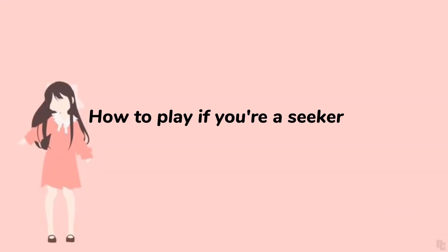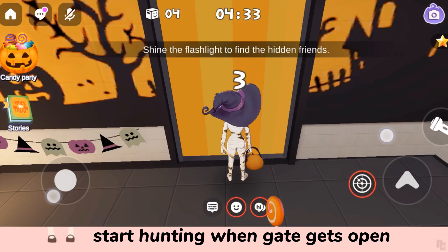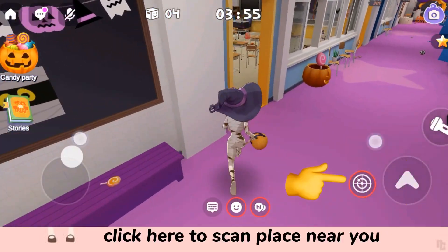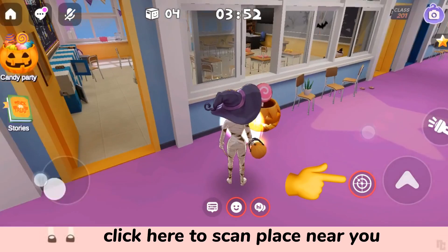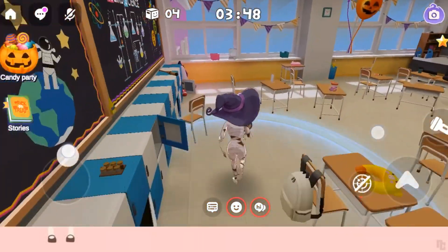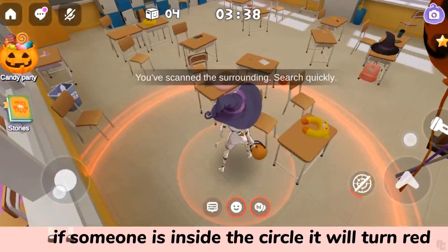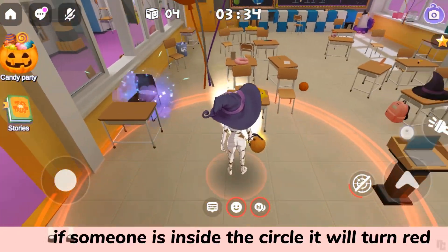Here's how to play if you're a seeker. Start hunting when the gate gets open. Click here to scan the place near you — if someone is inside the circle it will turn red.